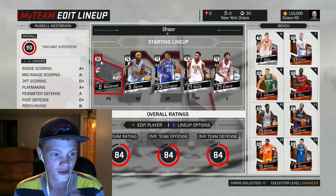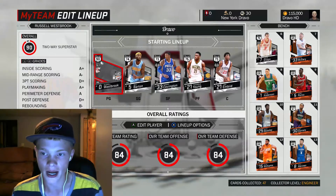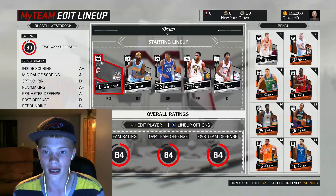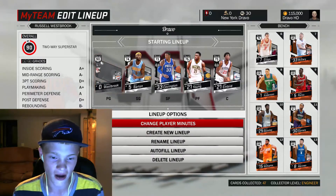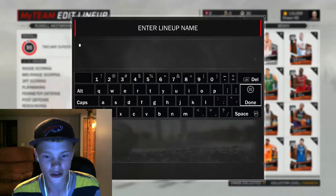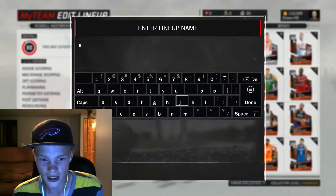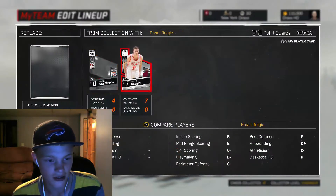Pretty much I have two 99 overalls already because I got a Kobe Bryant 99 overall, and then I got a 99 Michael Jordan. So I think I'm gonna have to actually create a new lineup. I'll just call it H and then we'll add some players.